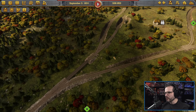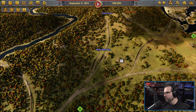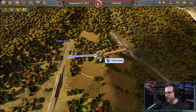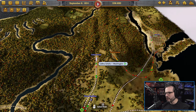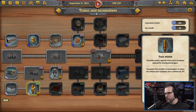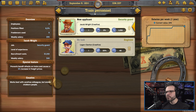Another thing we need to learn about is the platforms. We basically have to set up our trains to go to different platforms individually based on demand. We'll play around with a lot of that as time goes by. We have some research we could pick up — we wanted to grab the train whistle for more passengers. And then we do have some personnel.